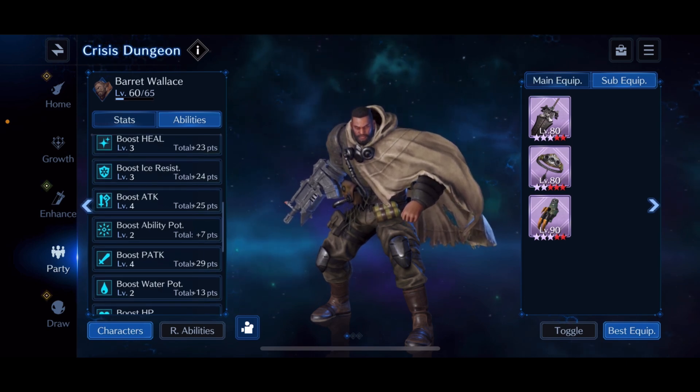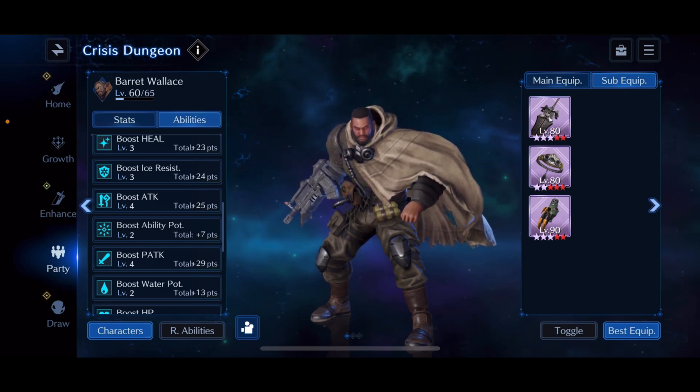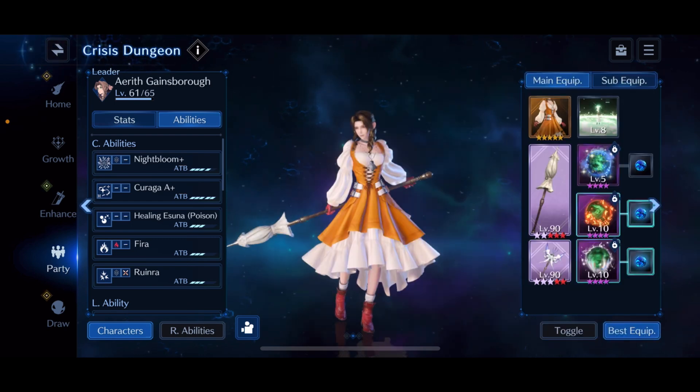Barrett's sub-equipment consists of the Maritime Sword, the Seaside Collar for HP, and the Amaranth's Claws. The general goal is to get HP as high as possible and keep physical attack over 2.5k.